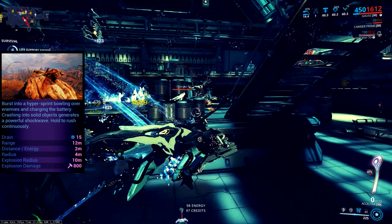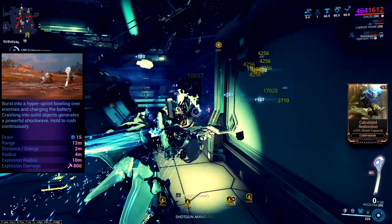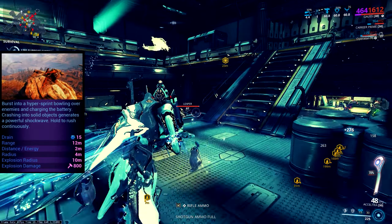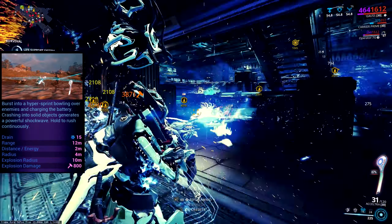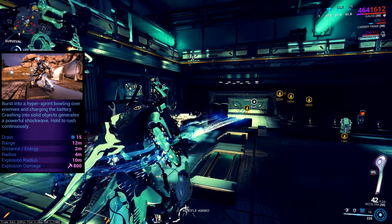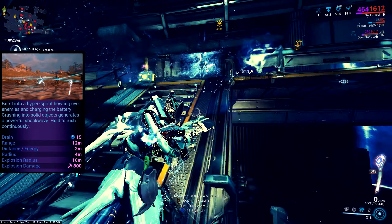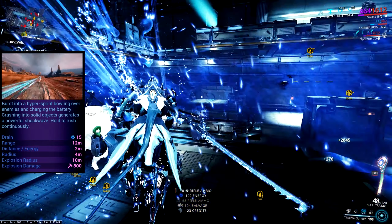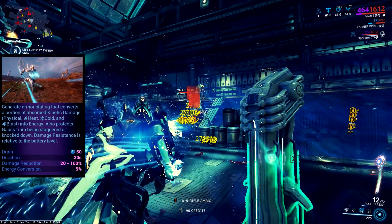Smashing into things is actually important — if you smash into an enemy or a solid object you'll do an AOE explosion dealing guaranteed impact damage if Redline isn't active, or slash damage with a guaranteed slash proc when Redline is up. It feels weird to be smashing your face into things, but you get used to it quickly, and bowling over entire groups of enemies is actually stupidly satisfying.